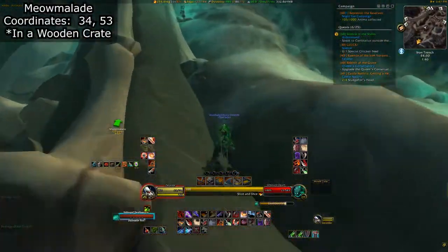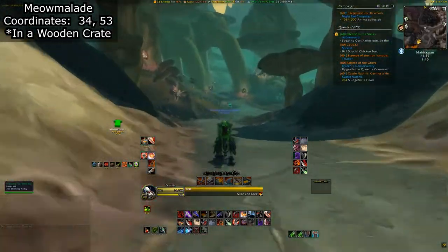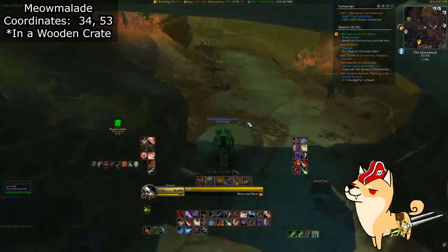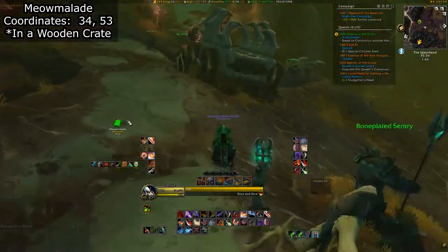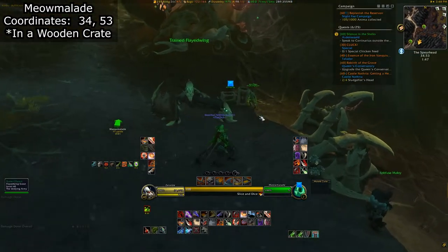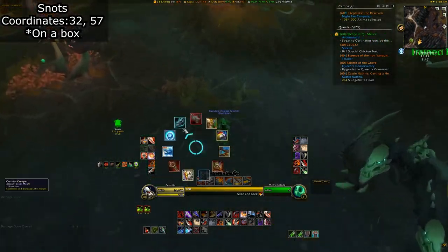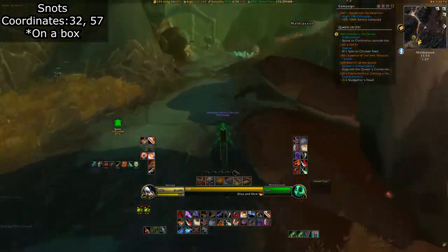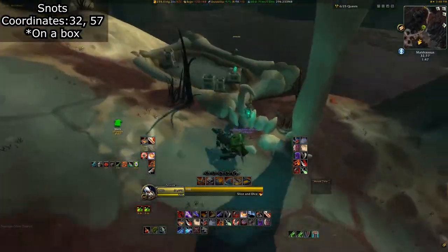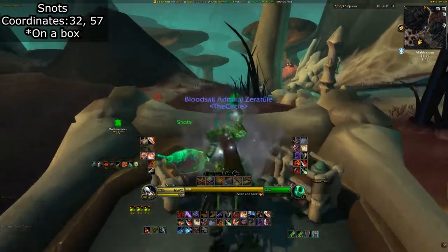Next we'll be heading to the Spearhead, which is the flight path to the west of the Theatre of Pain. We'll keep heading west until we reach a fork in the road. You'll find Meowmalade resting in a wooden crate near a trained Flaywing and the NPC Rory Olomir. Snots is our next slime kitten, just up the road from Meowmalade. Head up the hill and you'll find Snots munching on some fish bones while perched up on a box on the right hand side of the path. Nice and easy to get to.